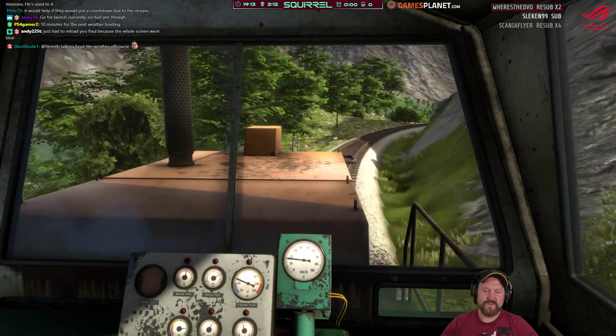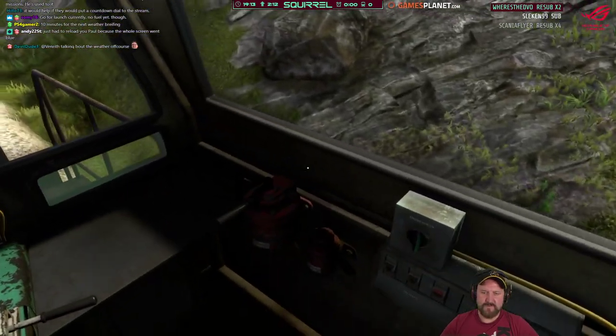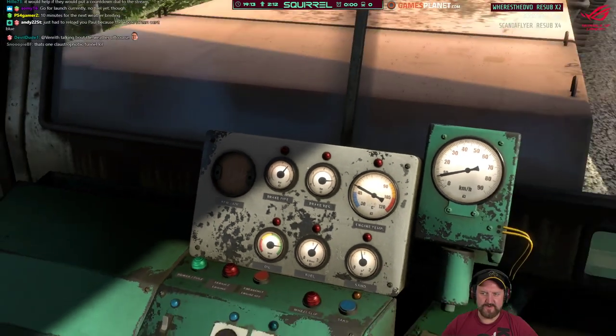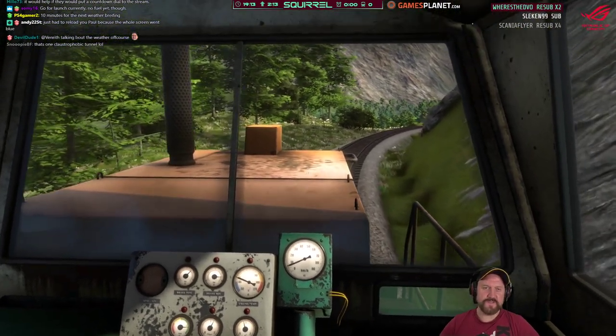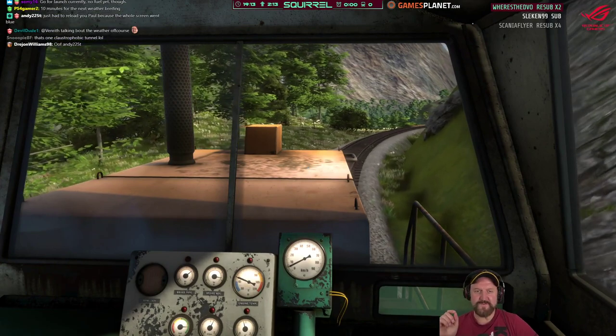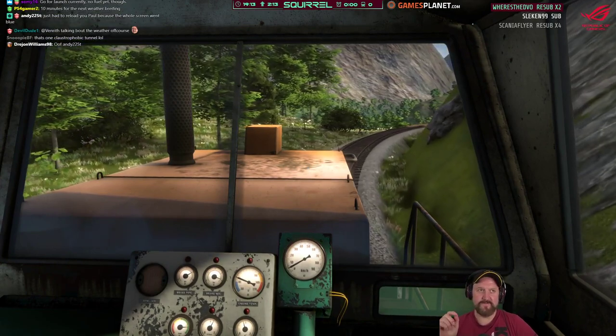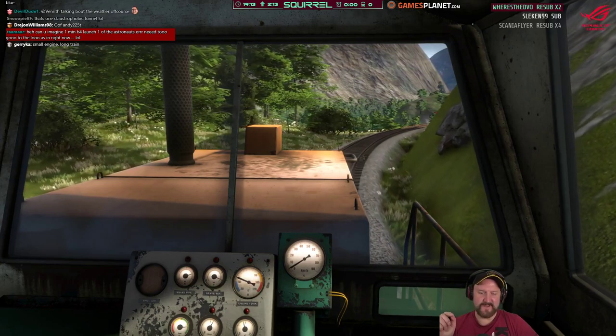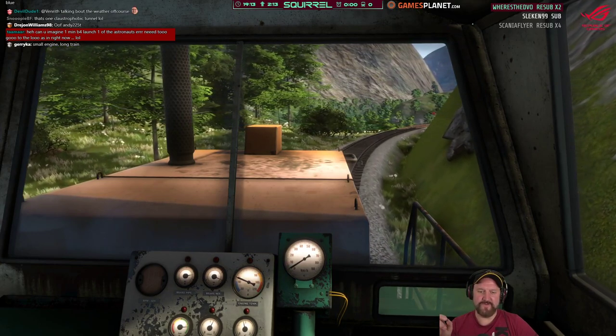Why are you not releasing the brake? Come on, game. Look how long it takes to get the brake pressure up. The real decider will be the fuel — if you see the fuel truck coming over, it's a go. They will not refuel it unless it's a go, and I don't think they're going to refuel it.